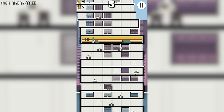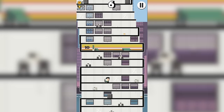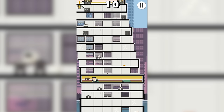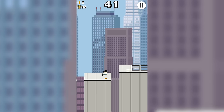Next, we have High Risers. Set in a building still under construction, your mission in this game is to dash up as high as possible until you eventually fall off. This game can be played just by tapping, but you have to tap carefully so you don't fall off. With nice arcade-style graphics, a simple gameplay system, and an infinite number of levels, this is a great game.